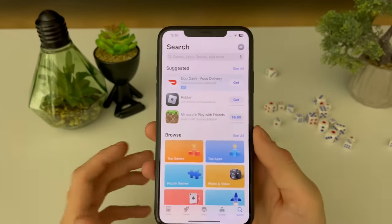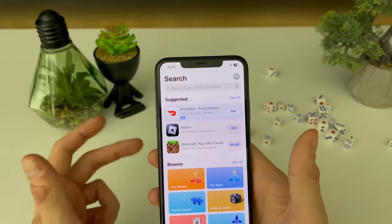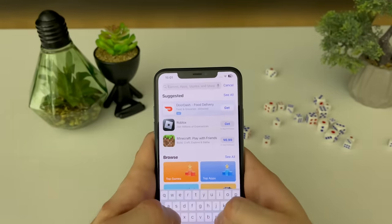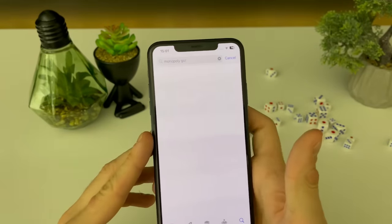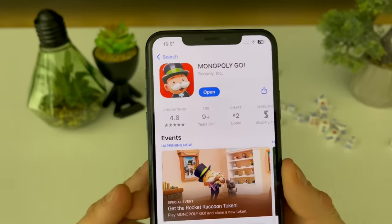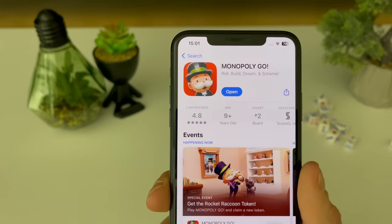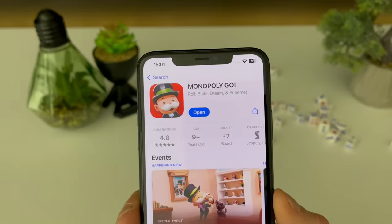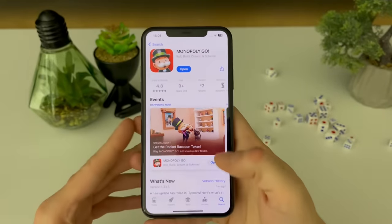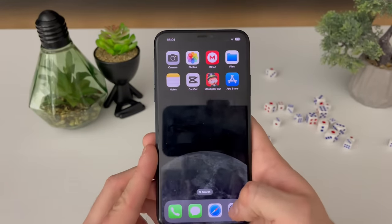The first step: open up your App Store. This Monopoly Go hack works for both iOS and Android devices, so Android users open up your Google Play Store, then type in Monopoly Go. We need to check if we have Monopoly Go installed and, importantly, up to date. If it says 'Open' you're up to date, but if it says 'Update' please update — this is the most important part.